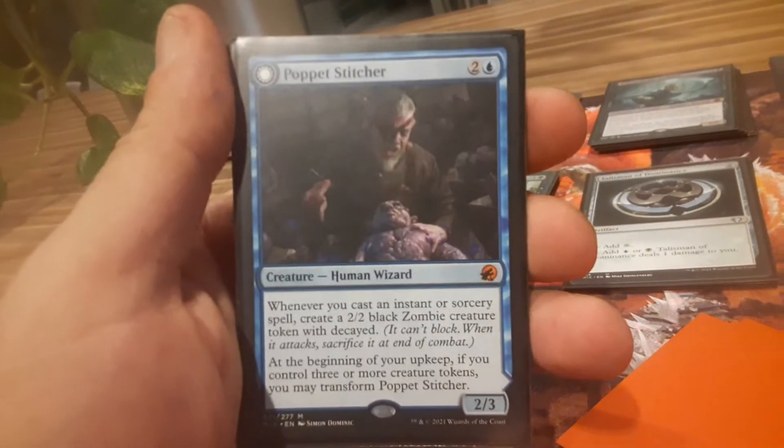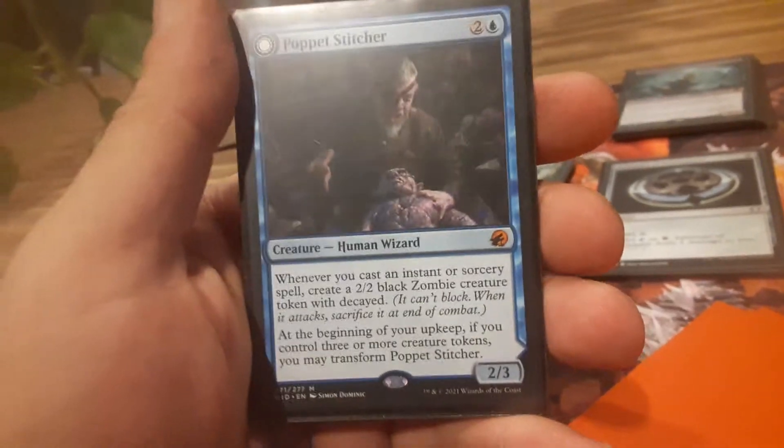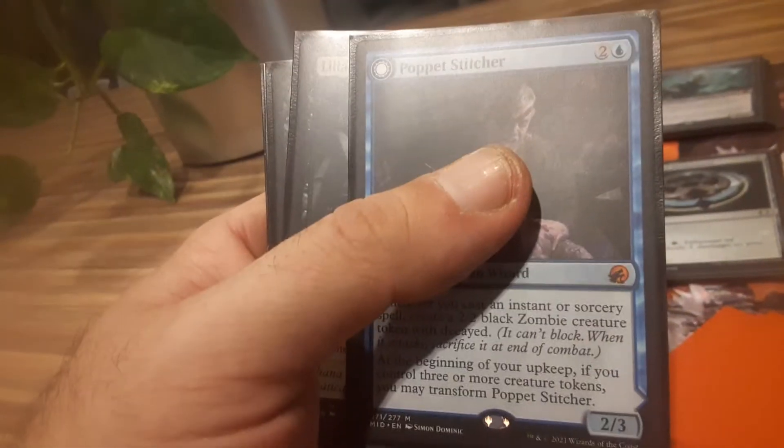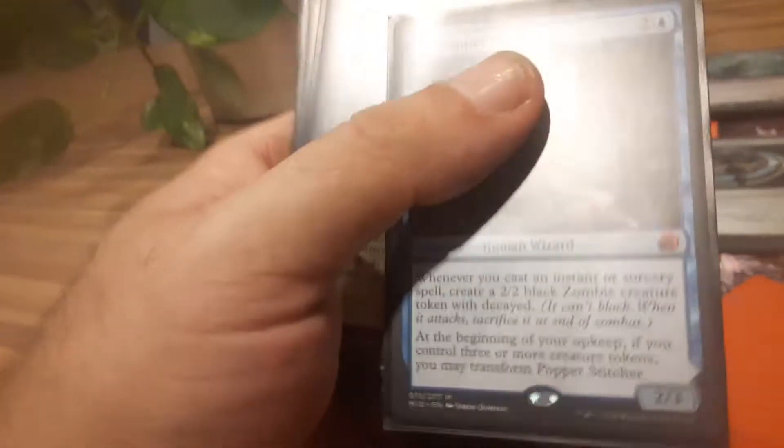Remember I was saying about all those decayed zombies earlier? Here's the magic man — the Poppet Stitcher. Just three token creatures and you get to flip him. He takes all your 2/2 decayed zombies and makes them 3/3, makes them lose the decayed keyword, and he becomes an artifact instead of a human. Great card for a zombie deck.